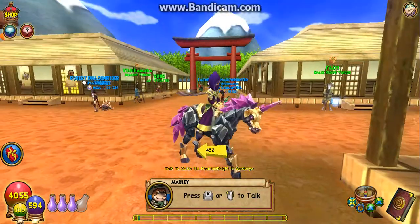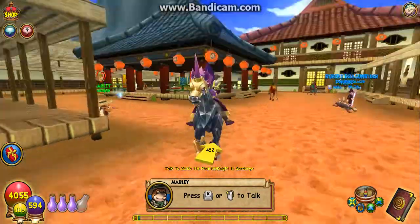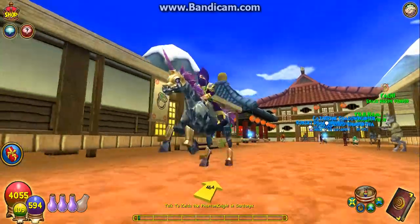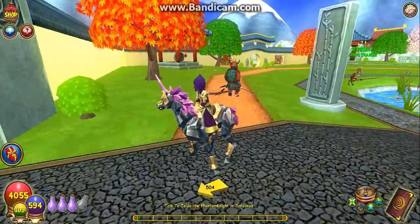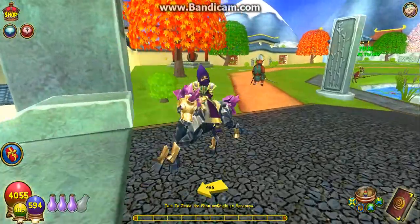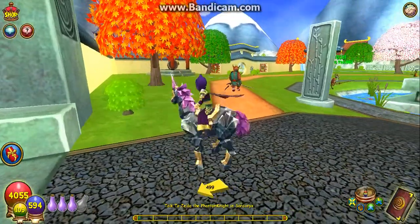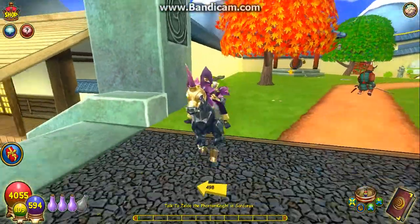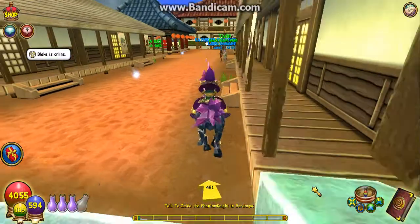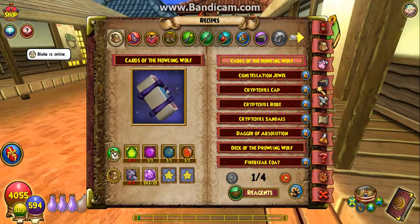I remember when I first got it — I've had this unicorn for a long time now and he's still my favorite mount in the game. I think unicorns are awesome. I tweeted that out the other day and got a bunch of likes. The unicorn is pretty awesome — just the fact that he's made out of crystals and you can dye them any color you want. Pretty cool.